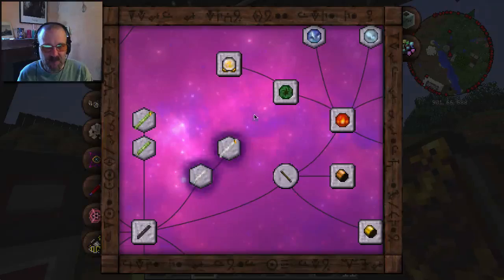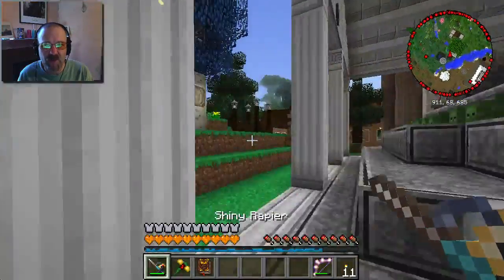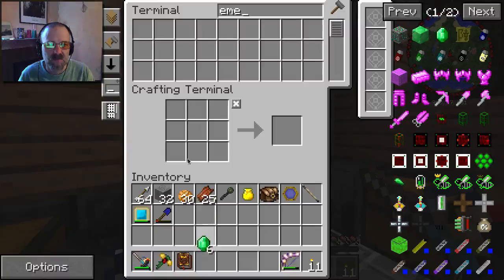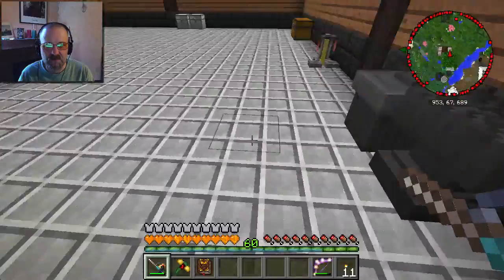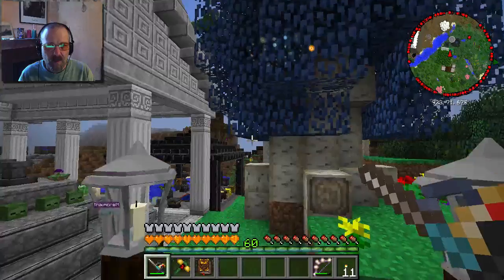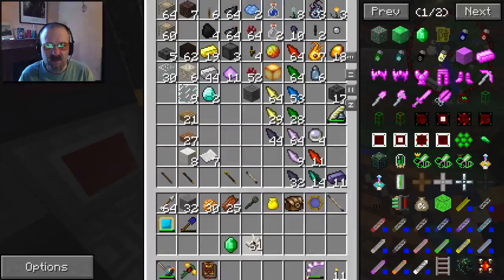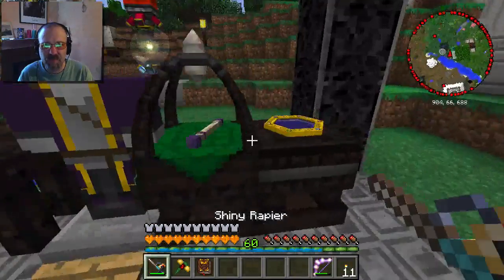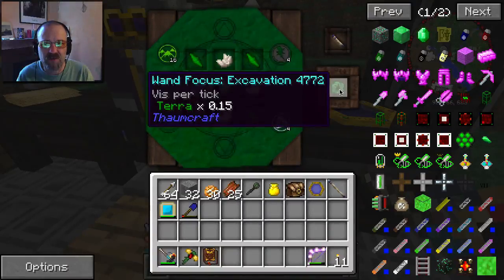What I want to do is make an excavation focus. I need an emerald - and I have quartz. I'm going to need a bunch of experience, so why don't we grab all of it. We're going to need four nether quartz and four earth shards. The earth shards are in the corners - one, two, three, four. The emerald's in the middle, and the quartz is on the sides. And there is an excavation focus.